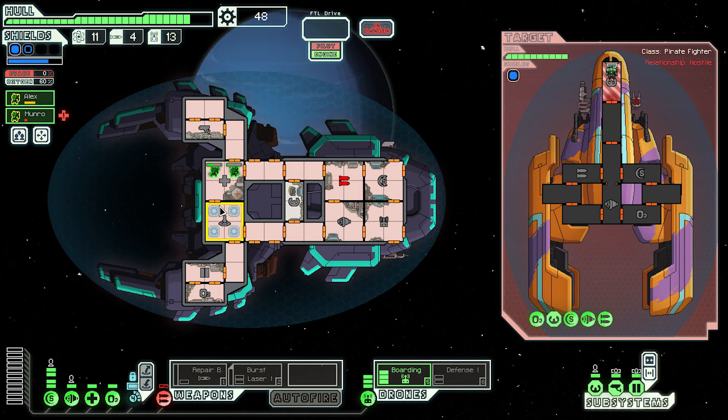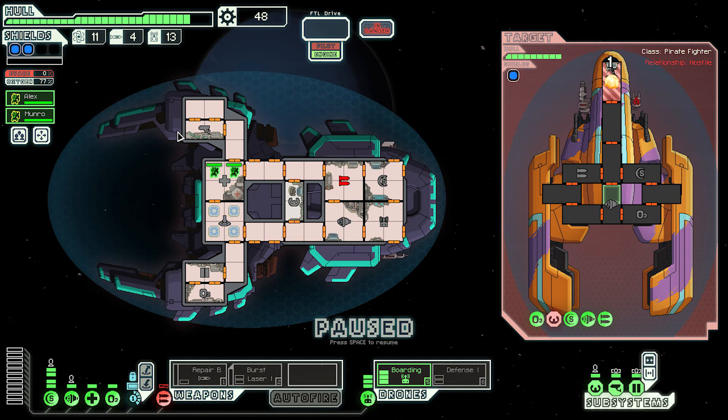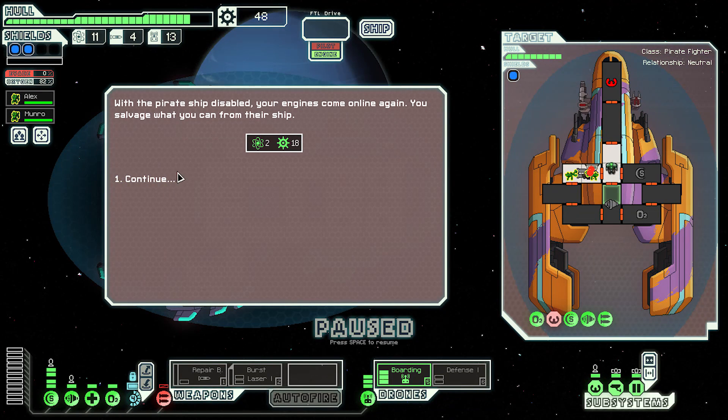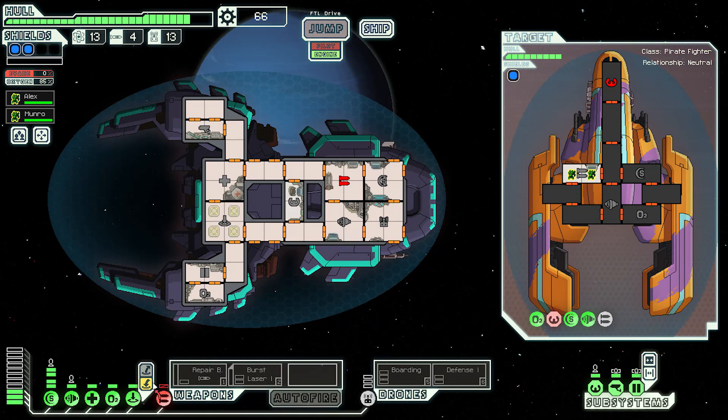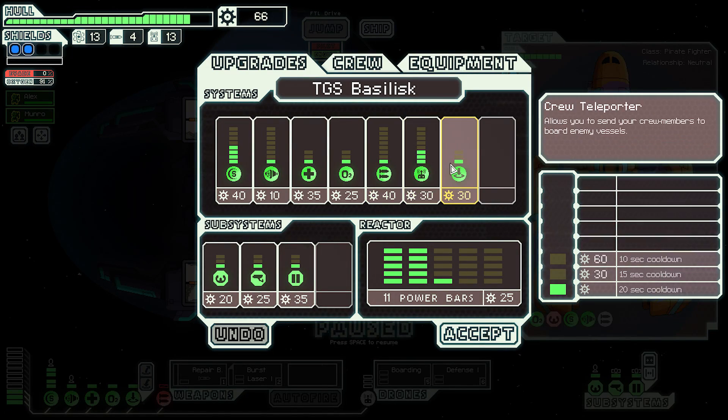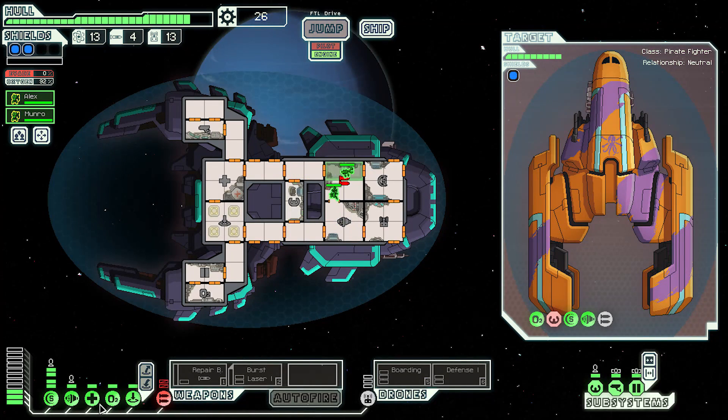They're going to try and attack the drone. I don't think they've got the equipment to get through our shields — in fact we have two layers of shields now, which makes us quite strong. We go back over — they come in to the weapons and we kill them. The drone could have done the job but I'm happy doing it this way. We fix weapons and buy an extra unit of power.